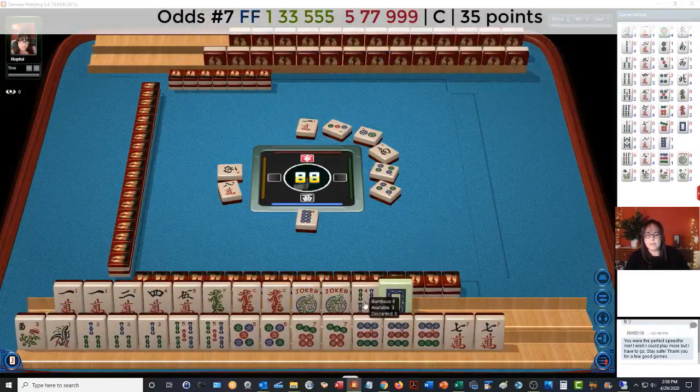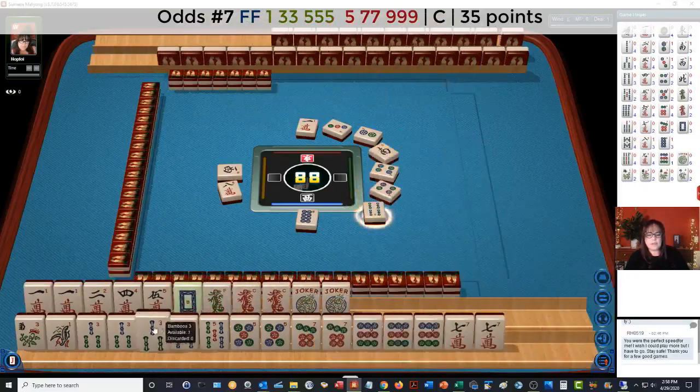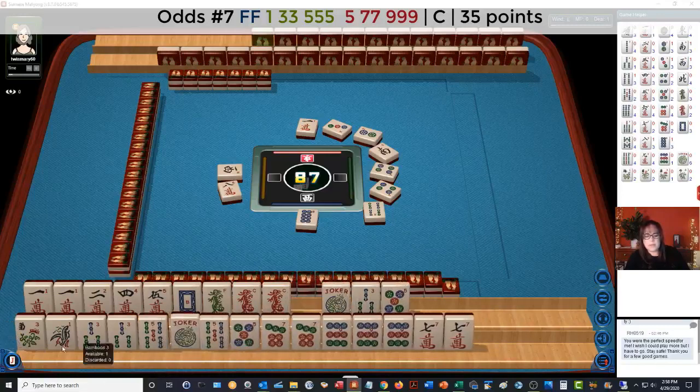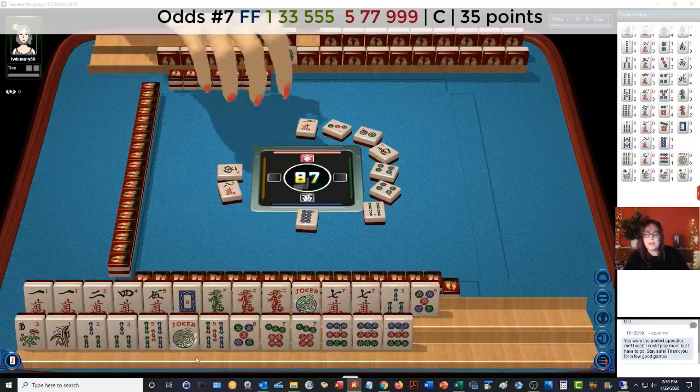Three dots. Here's one flower. Let's hold the dragons. Four bamboos. So one, three, five concealed. Single pair pong, single pair pong. We're ready to win on a flower with the concealed hand. One, three, five concealed. Single pair pong, single pair pong. One diamond.